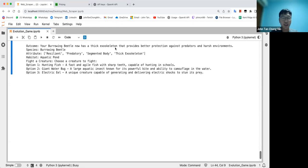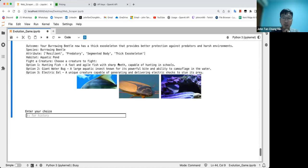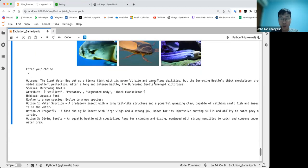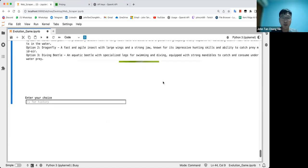Your burrowing beetle now has a thick exoskeleton. I need to fight one — hunting fish sounds bad, maybe the giant waterbug. It's known for its powerful bite, but let's go for it. The giant waterbug put up a fierce fight, but the burrowing beetle's thick exoskeleton provided excellent protection. You could also make this a turn-based RPG with HP deductions for each move, but that would change the game a lot.